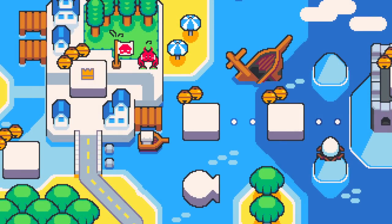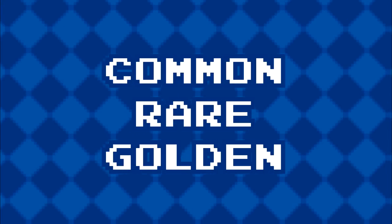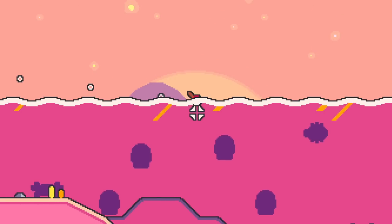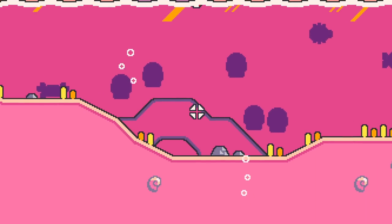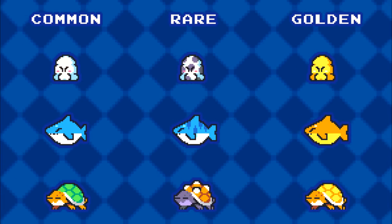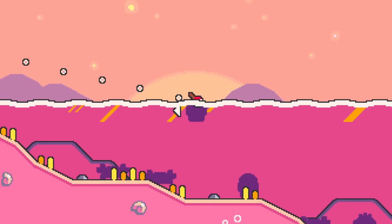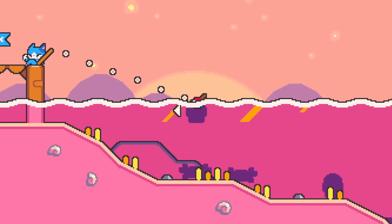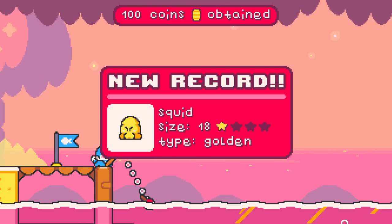Every fish comes in three different versions: normal, rare, and golden. The normal version is the most common, while the rare version is harder to find and usually features some color or shape variations. The golden variation is the rarest and most challenging to catch. Catching rare and golden fish will reward you with coins.